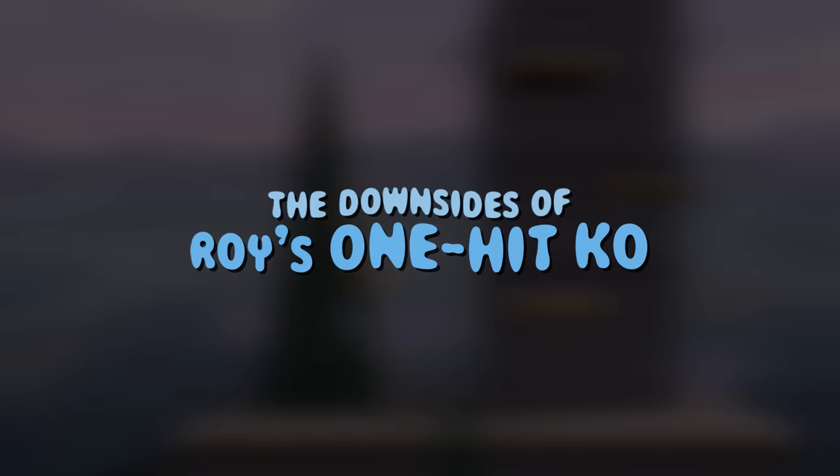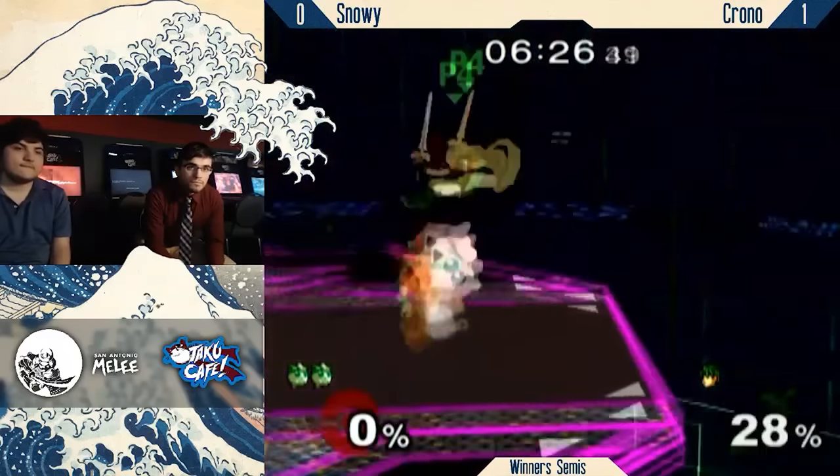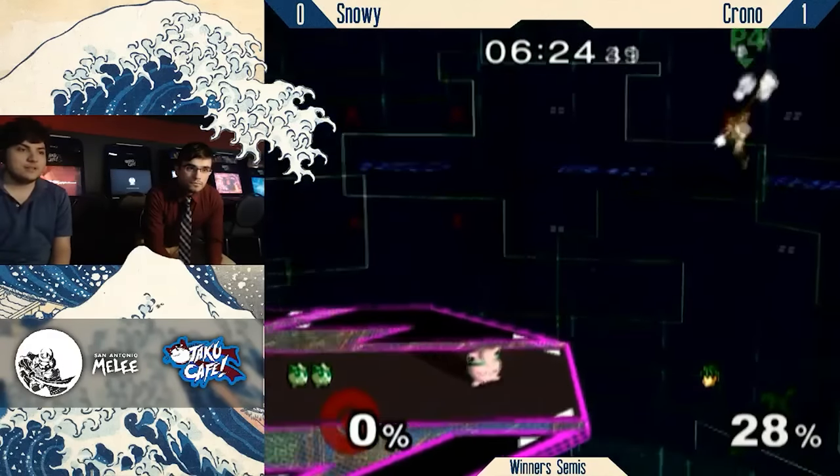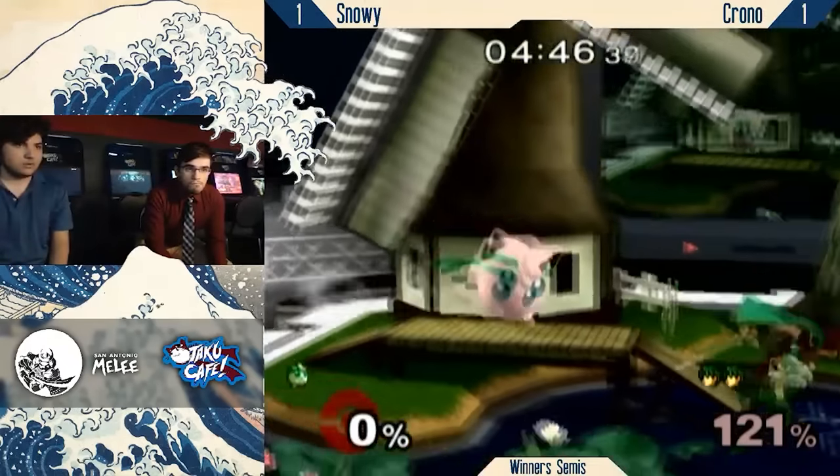So to remedy this, the developers made the first hit send you further up, so they didn't have to worry about certain characters being too short for the rest of its hits to connect. The downsides? Well, you have to play as Roy for one. And in addition, Blazer is easily punished if you whiff and pretty hard to actually hit a good player with. In any case, it's definitely better than trying to noodle your opponent to death.